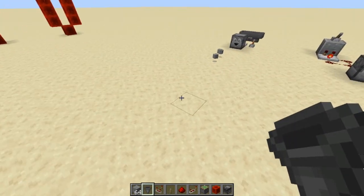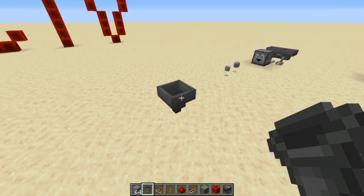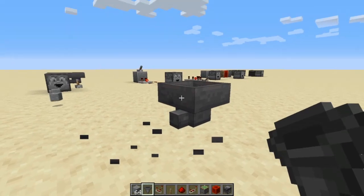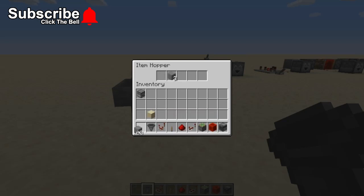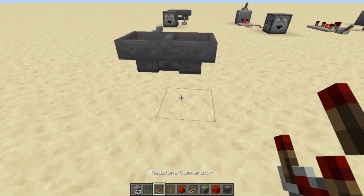First thing you're going to do is you're going to need to have two hoppers facing into each other. So you're going to put a hopper there, and then shift click another hopper onto that one so it goes into that one. Go ahead and get rid of that hopper and put another one into that. Then inside here, you're just going to put one item. Only one item will work, because if it's more than one item, then they're constantly going to have items in there and it's just going to break. It needs to have a varied redstone signal coming out of it.